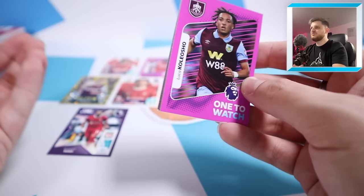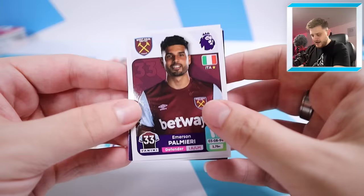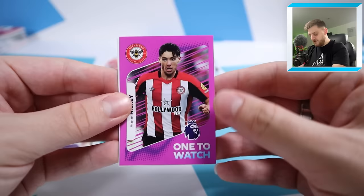Please give us Ederson, David Raya, Alisson, Ramsdale - any of those top goalkeepers I'll take. We've got Colli Osho one to watch, World Class Isak, Stat Star Cucurella, Sangare and Emerson Palmieri. It's got to be Alexander Isak - World Class Isak can go up top in the middle of the front three with Mo Salah. But we still need a goalkeeper.